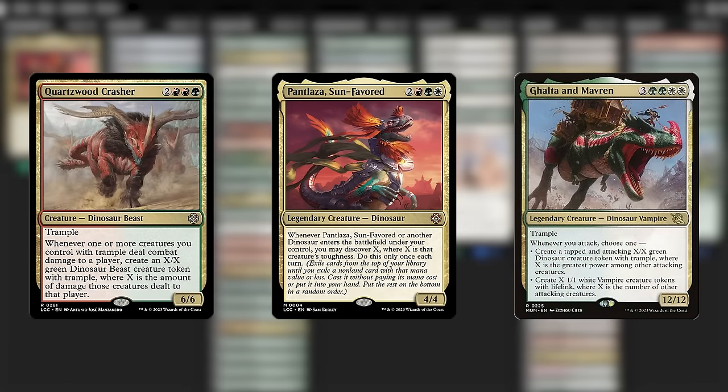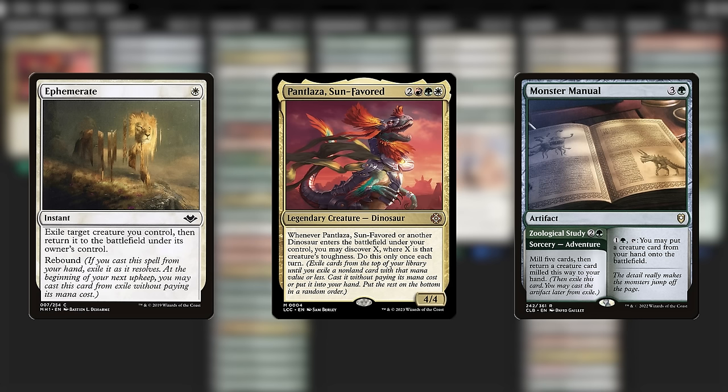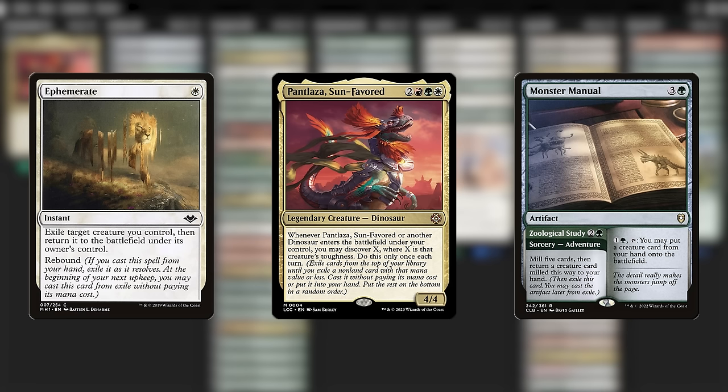More importantly, Puntlaza says each turn, not just your own turn. This is why cards like Ephemerate and Monster Manual show up in this list — to help trigger the ability during other turns and get even more free things. Ephemerate in particular feels really nice to save the commander from pinpoint removal and get free stuff out of it.